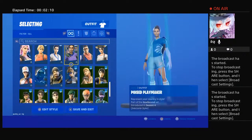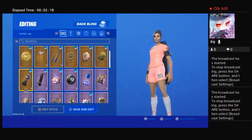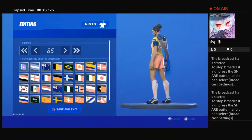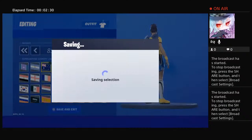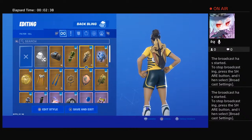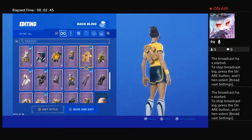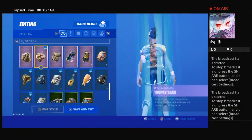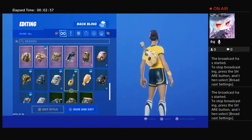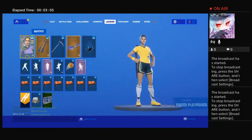By the way, for the red combo you can use this back bling too. And then for the Australia combo, you can use a gold token, dragon crest, the gingerbread bag, top notch, this cobra, or the pineapple guitar.